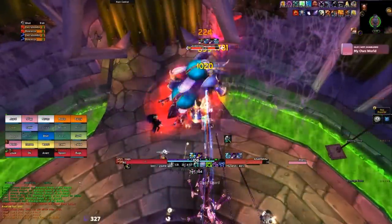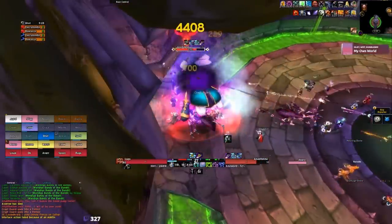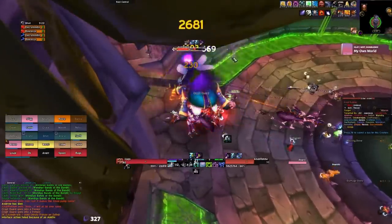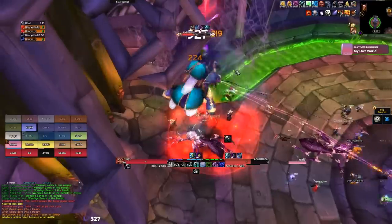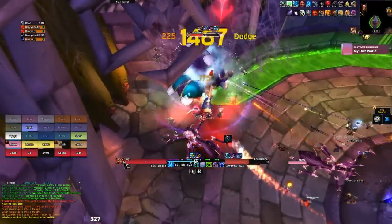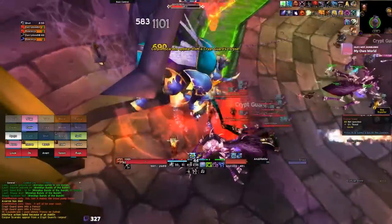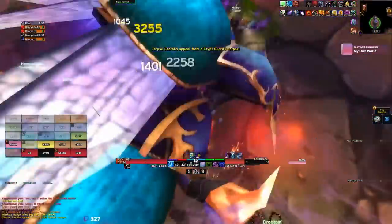Into the Spider Wing, on Anub'Rekhan — the first boss — you can just cleave down the adds; you don't have to focus them. If the boss reaches the phase where he casts Locust Swarm, get away and have your ranged finish killing the boss. If any melee stay within range after he casts it, you won't be able to use any of your buttons. Death Knights can anti-magic shell the onset of this, but they still need to run away before AMS runs out.